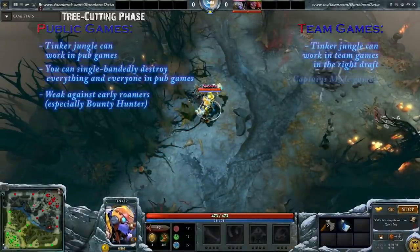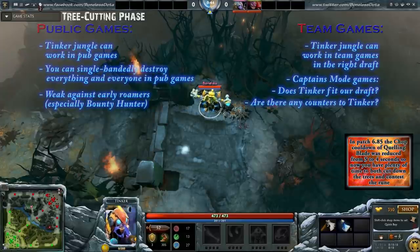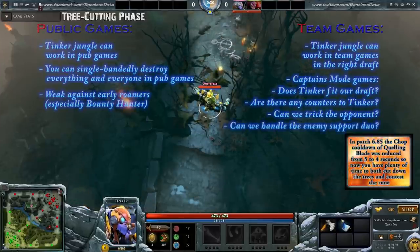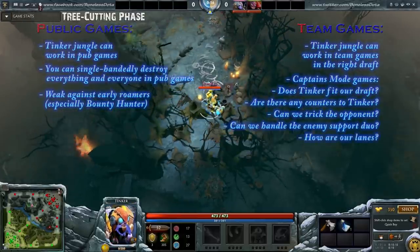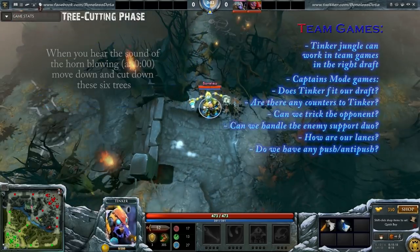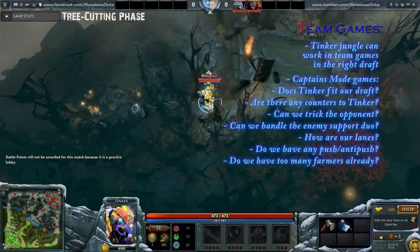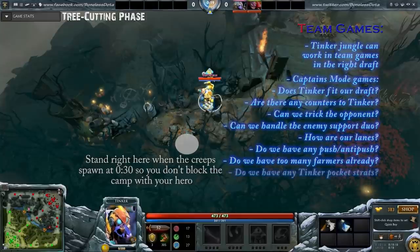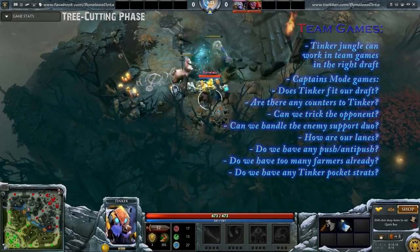Tinker jungling can work in team games if you pick him in the right draft. In Captain's Mode I would ask: Does Tinker fit our draft? Are there any counters to Tinker — Storm, heroes with flying vision, heroes with catch potential? Can we trick the opponent into a bad mid matchup? Most importantly, can we handle the enemy support duo early game before Tinker gets his Boots of Travels online? Tinker is pretty much the best hero in the game for anti-pushing and defending high ground. Also keep in mind Tinker takes a lot of farm — be very careful not to pick too many farming heroes.